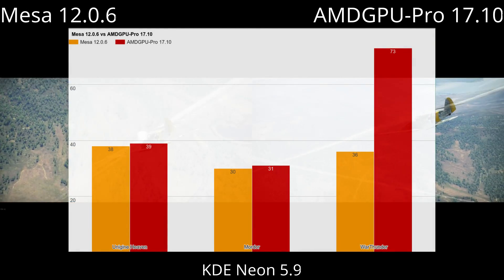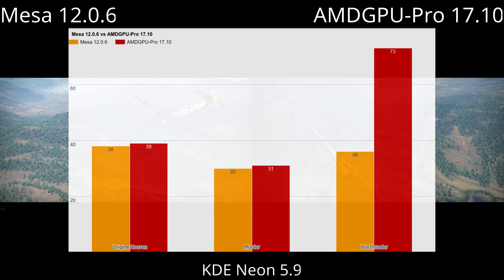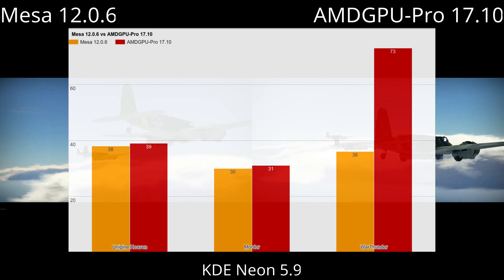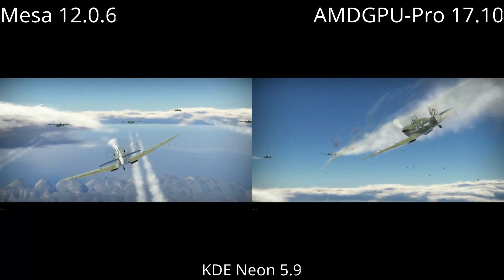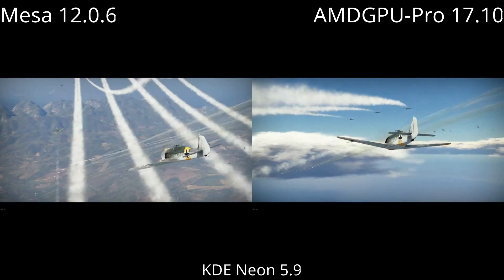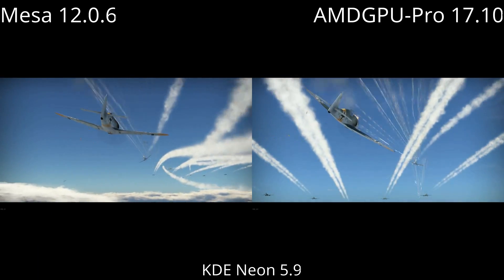If you just look at the raw numbers, it would appear that the open source Mesa driver is doing just about as well in most benchmarks as the AMD GPU Pro driver. Now obviously War Thunder is a bit of an exception, but in my experience these numbers are actually quite deceptive. I've found that on average the Mesa driver has a higher peak frame rate, but it stutters a lot, and that's what brings the average frame rate slightly lower than the AMD GPU Pro driver.